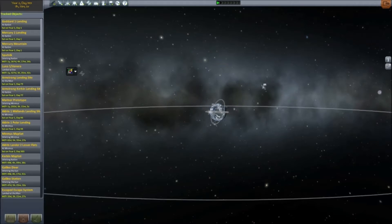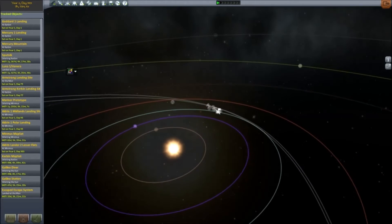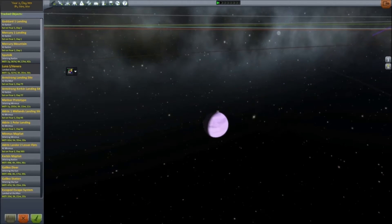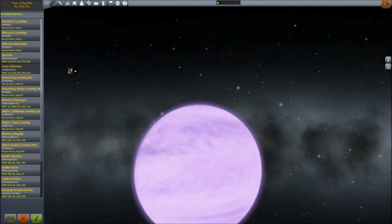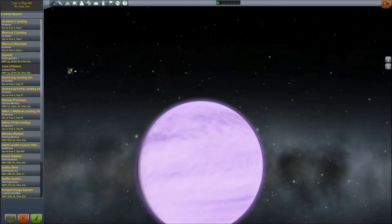Let me zoom out and go to a dramatic example. Let's try going over to Eve. Eve looks a bit different than last time, as you can tell. Originally, you could see the planet's surface features, but now it's completely covered in clouds, just like the real world Venus.